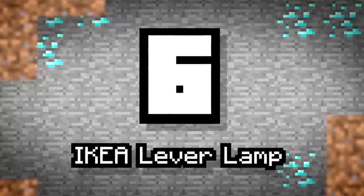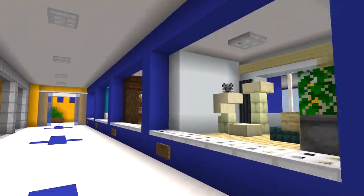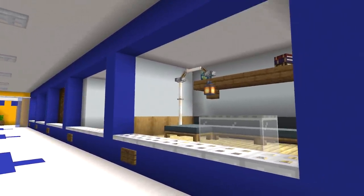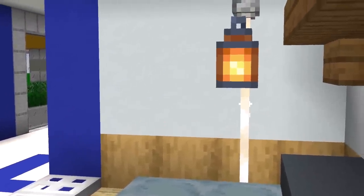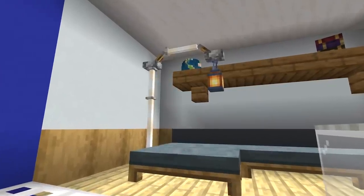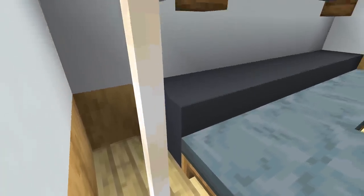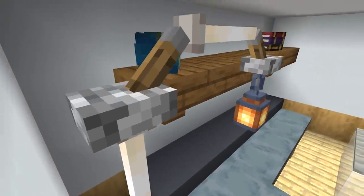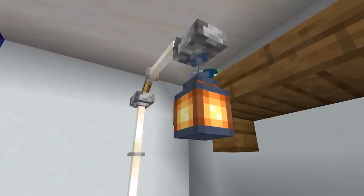Number 6: Ikea Lever Lamp. Ikea doesn't just have regular household designs. They also stock various unusual pieces of furniture that may be for more modern aesthetics. End rods are very thin, and one of the only entities in Minecraft that is small and produces light. Using this, we can stack them and combine levers to create an arched beam-like structure, perfect to hang any lantern on.